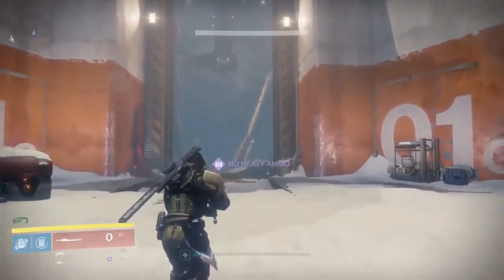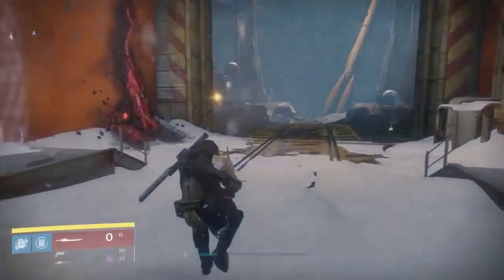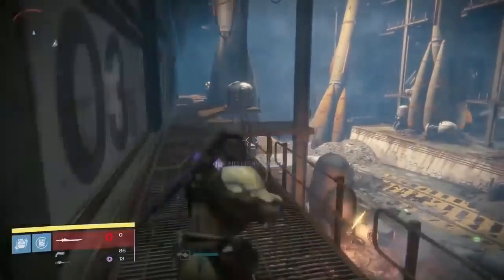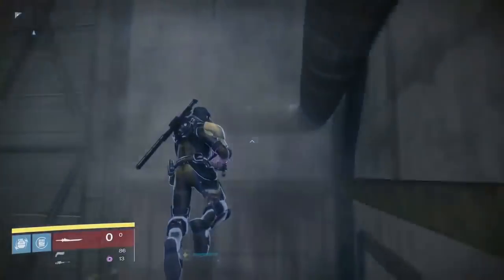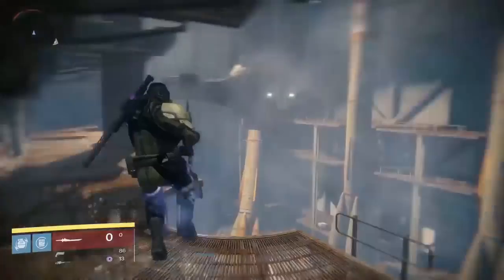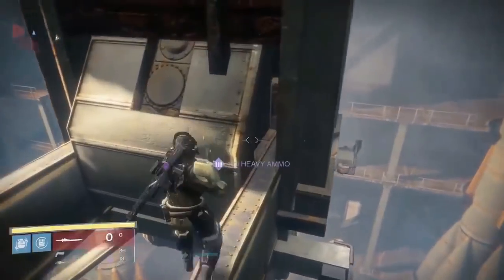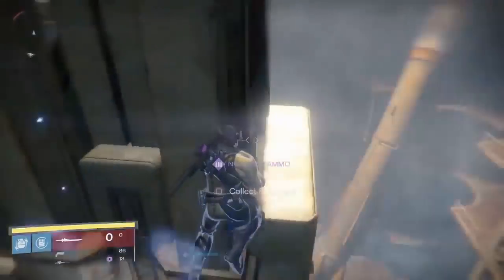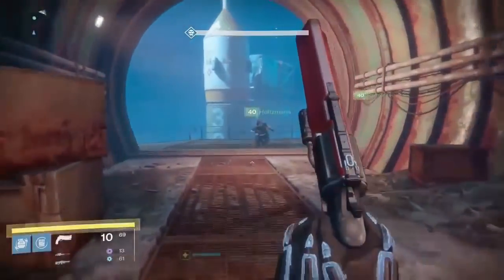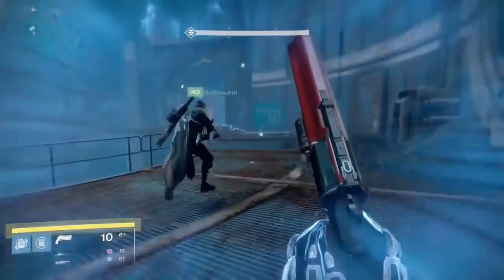Load up the Wretched Eye strike. In Bunker Triglav, Clovis Bray 1.6 is located in Hangar Bay 1.0. Climb either the left or right side of the room to get to the very top — the thing hanging down from the ceiling will have the SIVA cluster on one side of it.